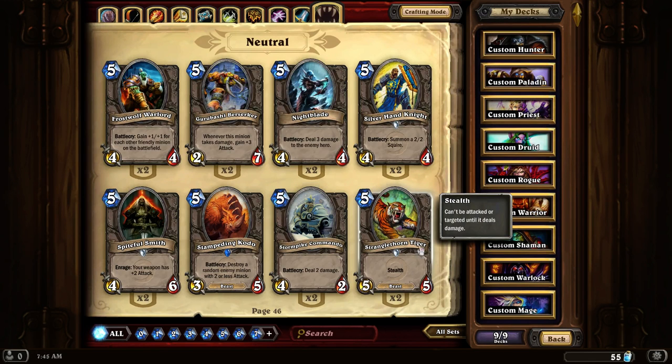Stranglethorn Tiger. A 5-5 with Stealth for 5 mana. This is a really powerful card to have in any deck that's based off stealth.